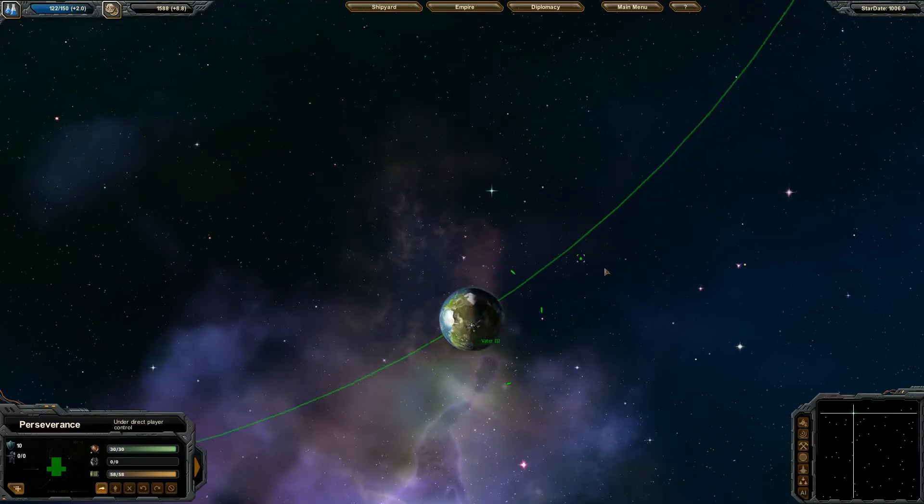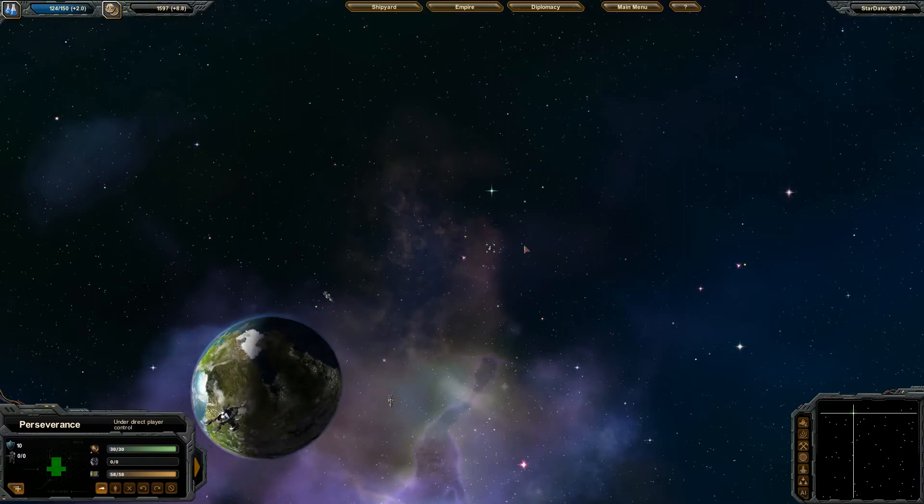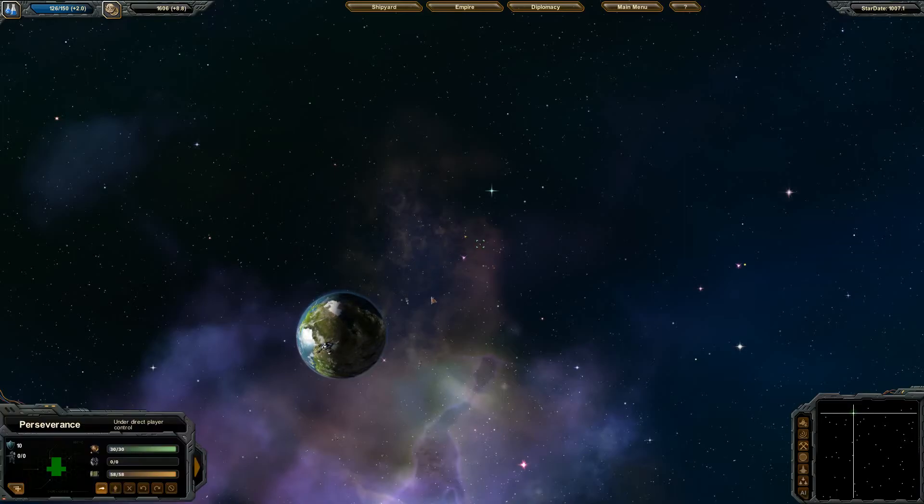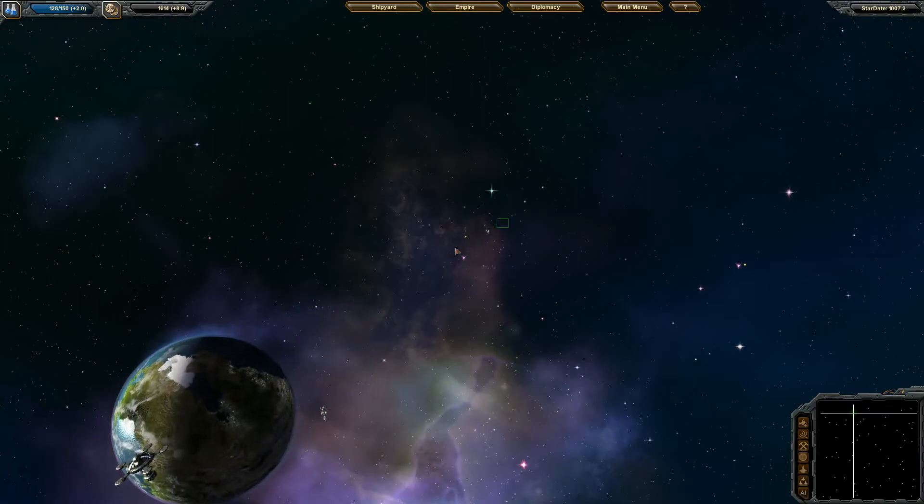This is a ship they give me at the beginning of the game. I have it under my control so I can spin it around, but I don't know what I'm supposed to do with it. I guess it's a fighter. I don't know how to uncontrol it and it seems to just drift off.